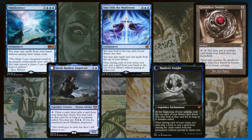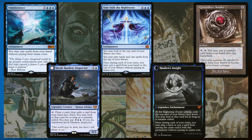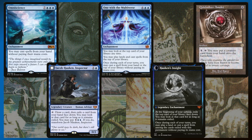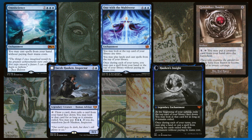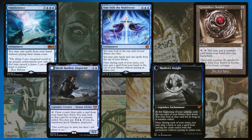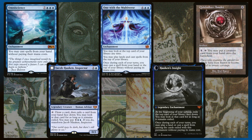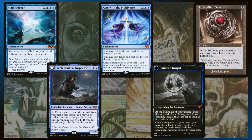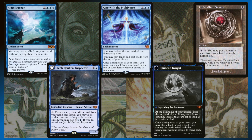One with the Multiverse gives you that extra juice — it's super useful. Quicksilver Amulet costs four, and then for four and tapping it, you drop a creature from your hand onto the battlefield, which is amazing especially if you have big creatures with really good ETB effects. And then Jacob is really interesting — you can tap him to draw a card, exile a card from your hand face down, and then pay six to transform him. He turns into an enchantment that lets you cast one of those exiled cards face down for free once during each of your turns. The enchantment also exiles the top card of your library at the beginning of your upkeep, so if you have ways to manipulate the top card, you can drop massive bombs. You could even hit Omniscience under Jacob and then just drop that.